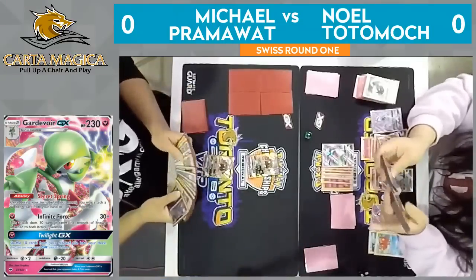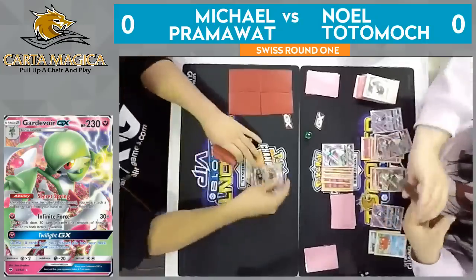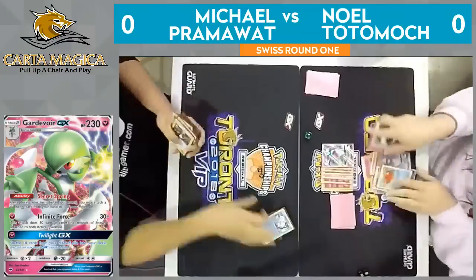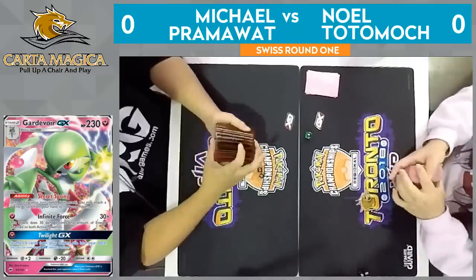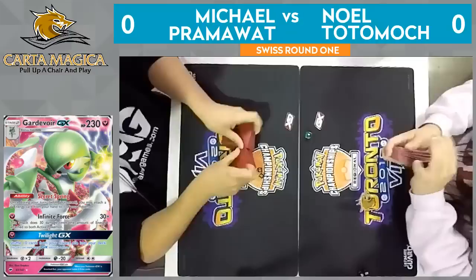They could be trying to win by deck out at this point. Pram is extremely smart — always identifying all of his possible win conditions. But that's going to do it. That is it. Pram's saying, I think that's it. His last Guzma was in his prize card, so he was not able to Guzma that Octillery. Looks like we're going to go to a game two with Noel winning that first game pretty convincingly.